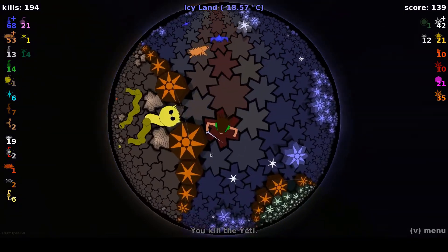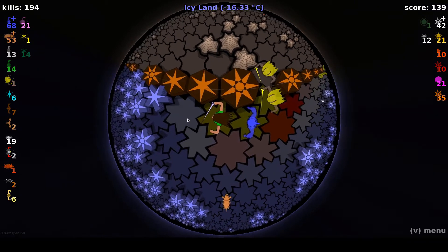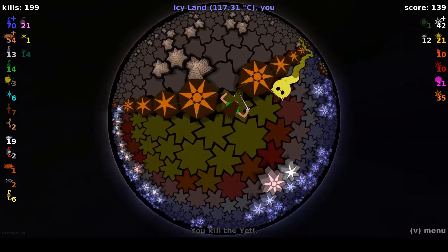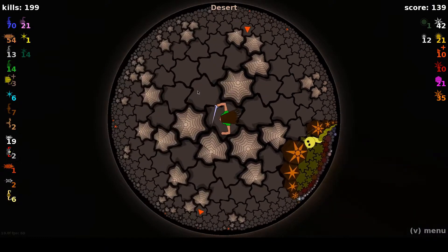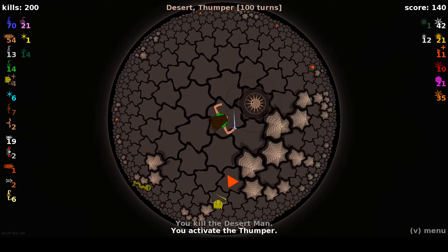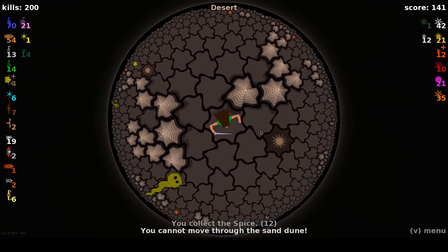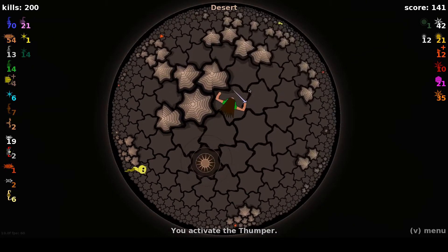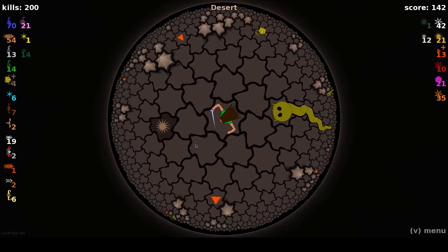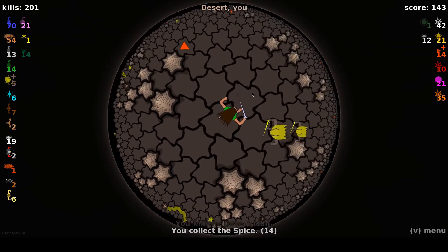Heading back into the icy land — the orb of shielding is really, really valuable in this mode. But we're getting so much heat that we're going to have a hard time even getting in there. Not sure what caused that big flash of heat; I wasn't really paying attention. It might have been a sandworm exploding because it got caught behind some enemies. So now we're going to collect up spice until we hit 13 orbs and we're going to try to use the thumpers really effectively and play a lot more carefully.